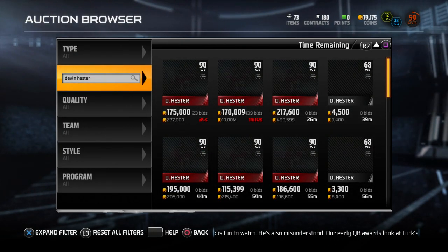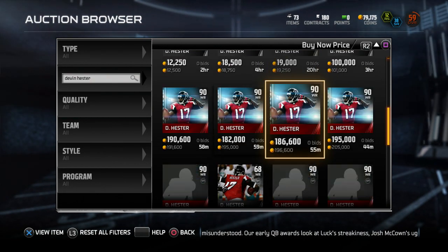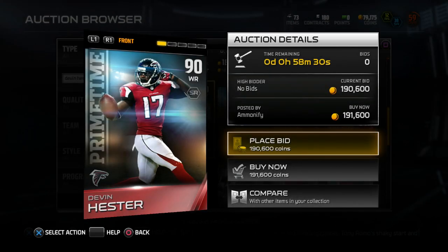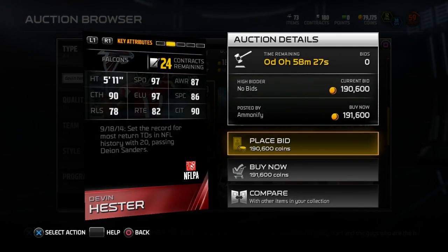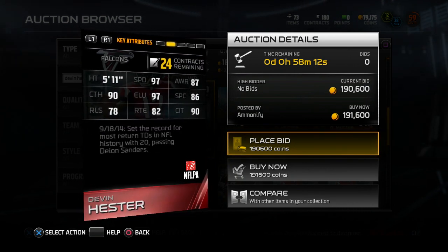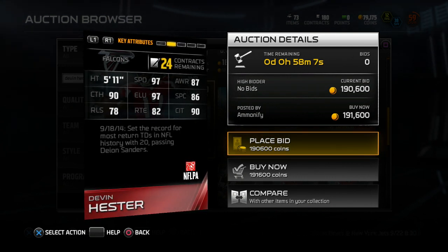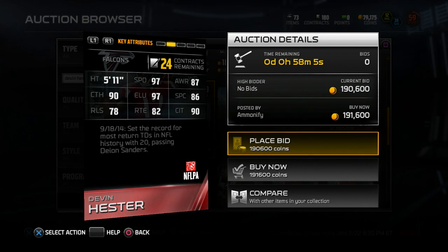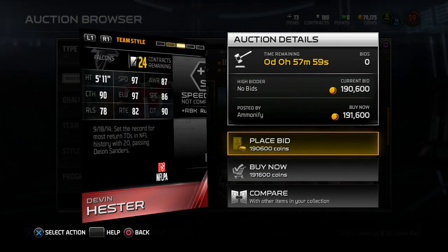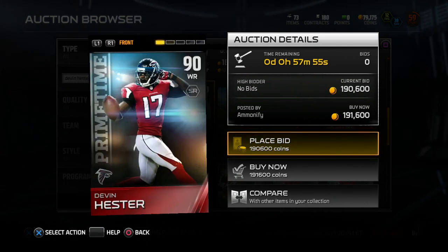The Football Outsiders are out. There's a DeMarco Murray and a couple of other guys, and there's a Devin Hester. Let's see what the smallest price is here for him — looks like he's going for $191K. He does have 97 speed, 87 awareness, 90 catching, 97 elusiveness, 86 spectacular catch, 78 release, 82 route running, and 90 catching in traffic. So actually a good card for Devin Hester as a receiver as well, not only just a returner.